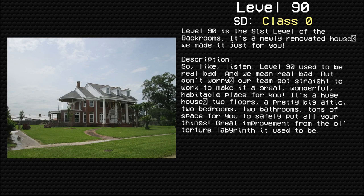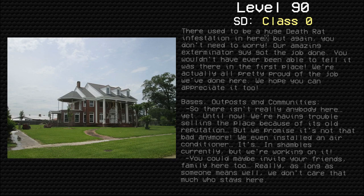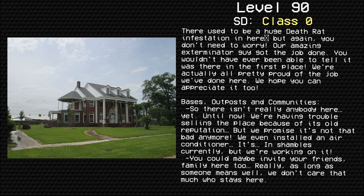It's a huge house: two floors, a pretty big attic, two bedrooms, two bathrooms — tons of space for you to safely put all your things. Great improvement from the old torture labyrinth it used to be. There used to be a huge death threat infestation in here, but our amazing exterminator guy got the job done. You wouldn't have ever been able to tell it was there. We're all pretty proud of the job we've done here.